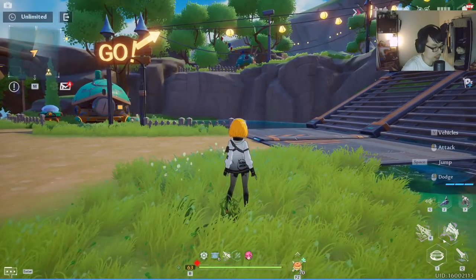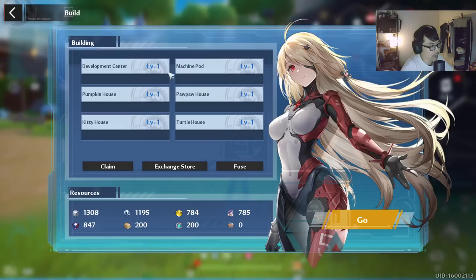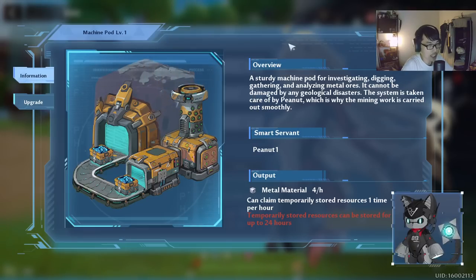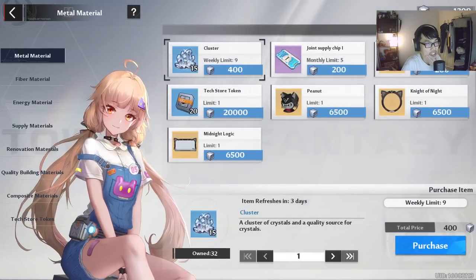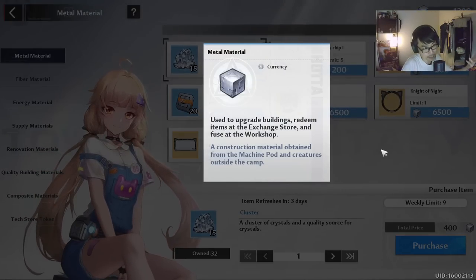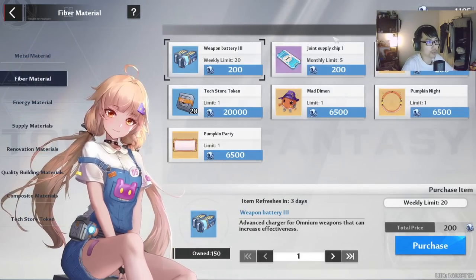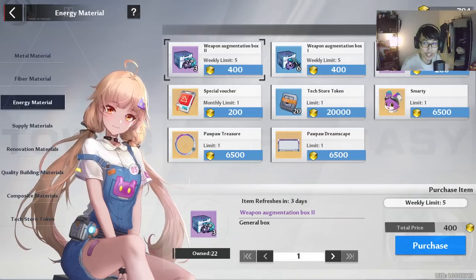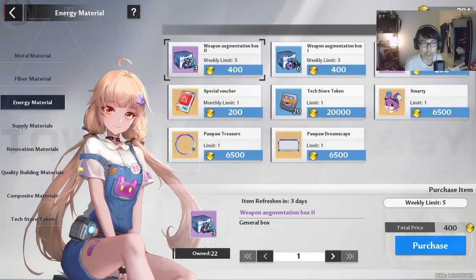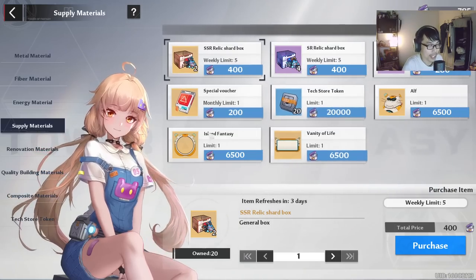This might be overwhelming if you are new, but you can always check at the build to see what each building gives — metal material, fiber material, energy material, etc. Why do you need to know what they give? Because every time you go to the exchange store, each of these materials will have their own currency to buy things. Metal material buys things from one section, fiber material from another, and energy material from another.